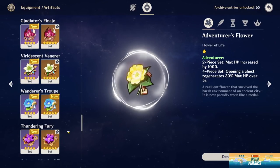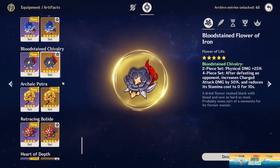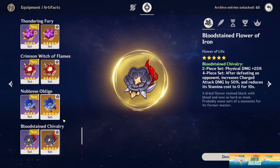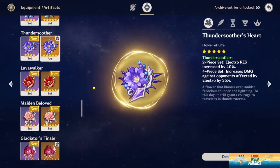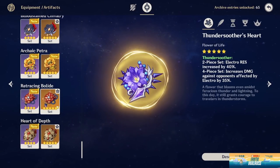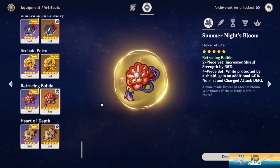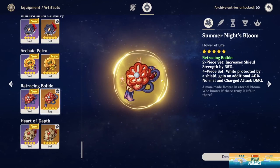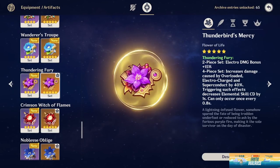For artifacts, you can build Fischl as a physical main DPS with two-piece Gladiator's and two-piece Bloodstained, or if using her as a support you can use the four-piece Thundering Fury. These two sets will be your main go-to sets. Alternative options include the four-piece Thundersoother and four-piece Retracing Bolide, but these are optional and situational as they have conditions you need to fulfill for their set effects. The Thundersoother set is generally inferior to Thundering Fury in most cases, so save yourself the headache and just go with Thundering Fury.